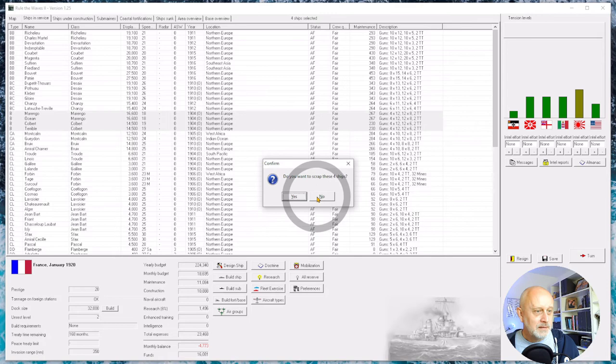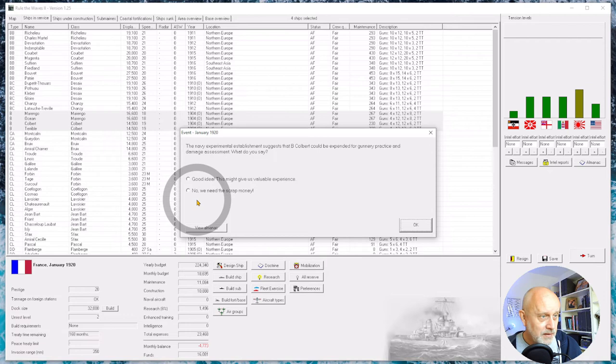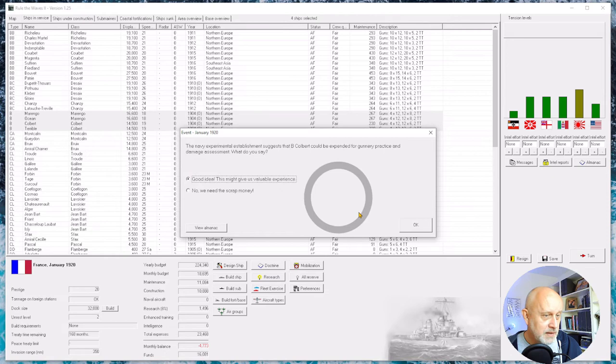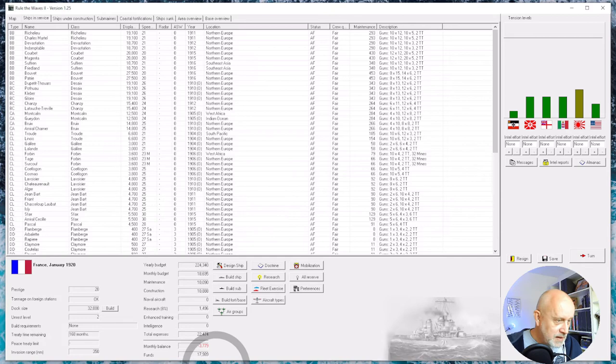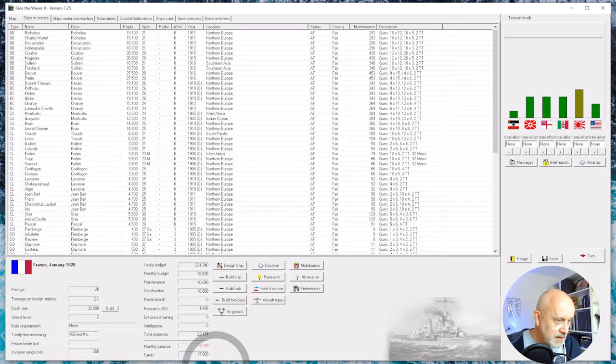An interesting event: the experimental establishments suggest the Colbert be expended for gunnery practice and damage assessment. That sounds like a good idea - it increased our knowledge of explosive shells. We get 2,000 back in the kitty, taking us to 3,700 in the red. The remaining ships go to reserve, and we're not losing any crew quality. The Bouvets also go into reserve.